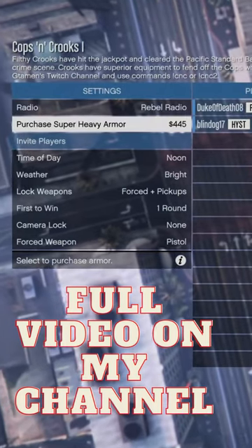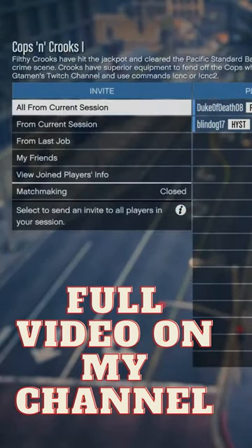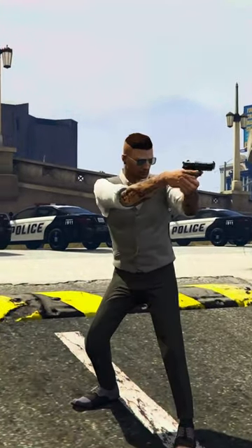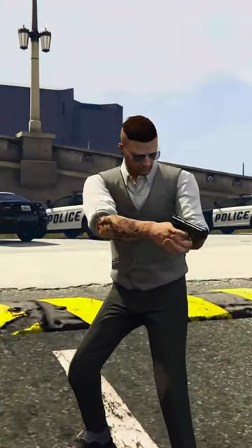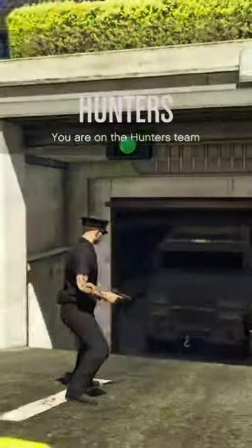First thing you need is your friend to send you a job invite. I'll go ahead and link that job down in the description. Once you start it up, you're gonna flip into the full cop outfit.